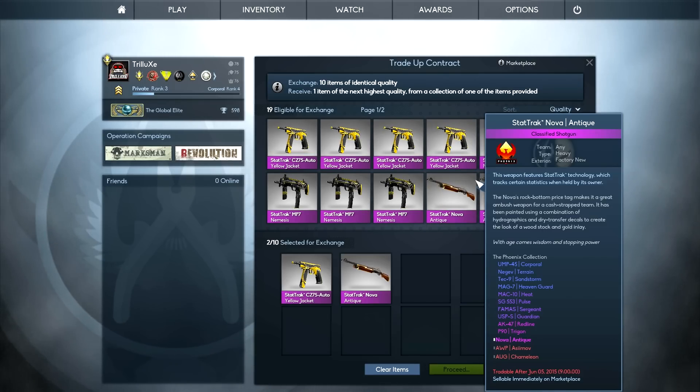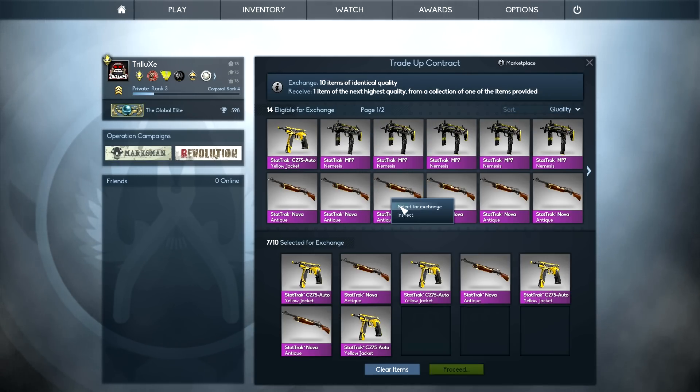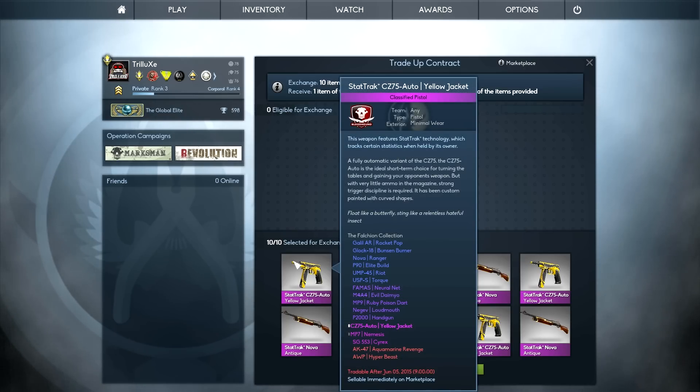Basically, what could happen is if I get a skin from the Falchion Collection, that would mean I make profit. I would actually make a ton of profit if I got the StatTrack AWP Hyperbeast — that would be like 150€ profit instantly. Getting the StatTrack AWP Chameleon from the Phoenix Collection would be okay too. The AK-47 Aquamarine Revenge would get me 50€ profit.